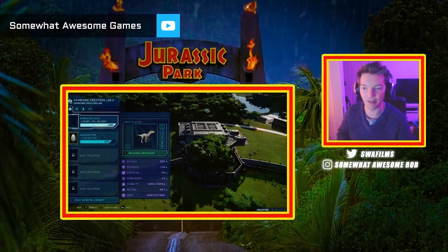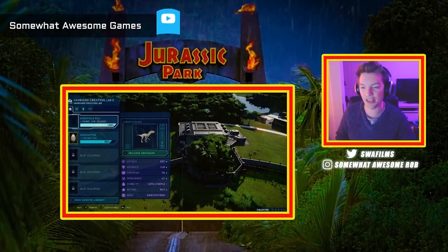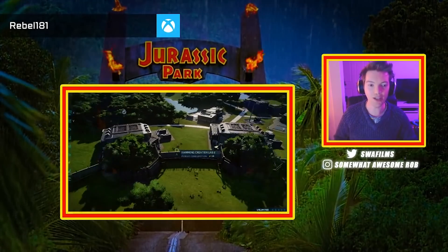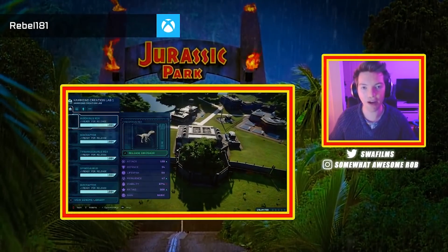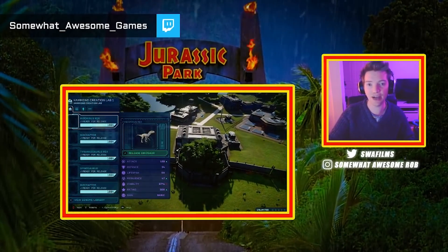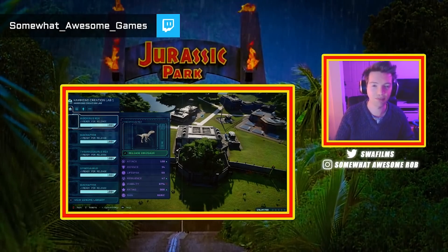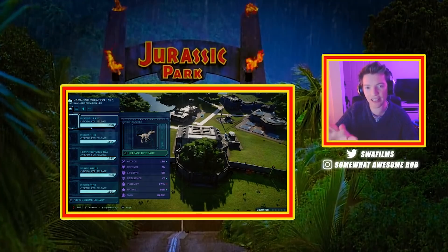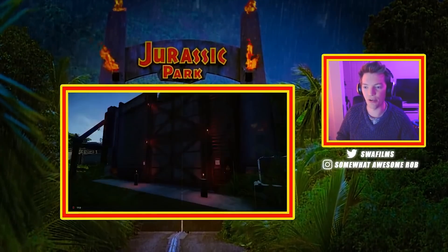We've got two fights going on here. We've got the modified Indominus Rex vs Indoraptor — he's still brewing, so while he's brewing we're going to have a little bit of a battle royale. If you just want to see the Indoraptor fight the Indominus by himself, skip ahead. But we're going to release an Indominus Rex. These are more or less base dinosaurs, so we're going to release them all.